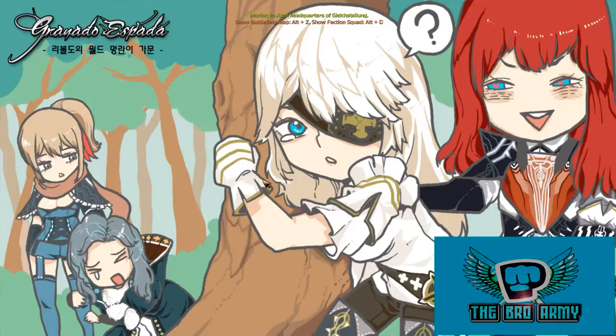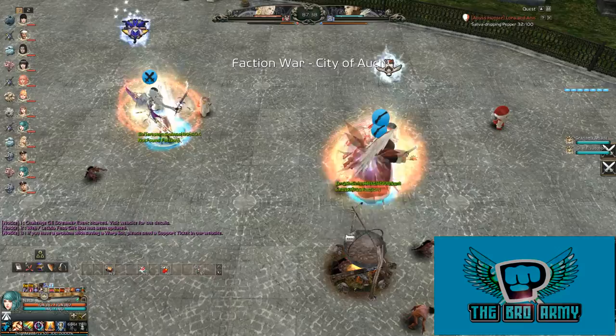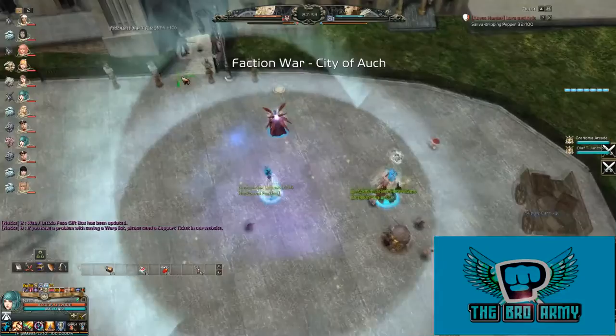Once the battle starts, all factions are randomly distributed between Royalists and Republicans. To win the battle you need either to kill the opposing team leader — Gabriela or Simon — or achieve victory by contribution points.